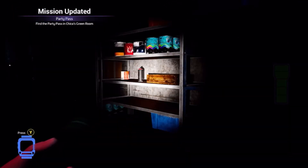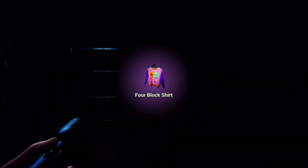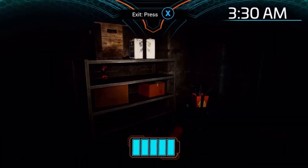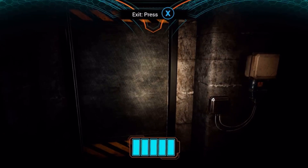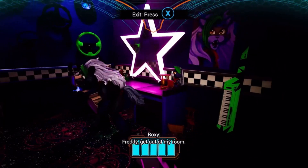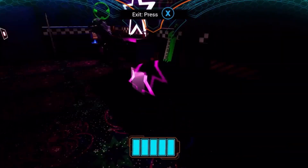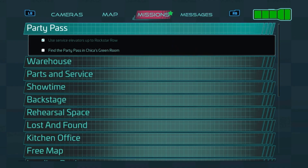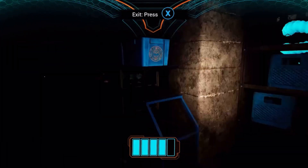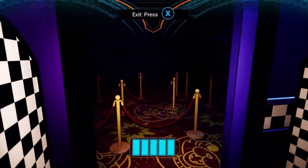Oh why do I hear crying? Oh, a present — that's cool. I'm in Freddy right now. So this way, I guess. Am I meant to be Freddy? Oh, I am. I really need to get your thing though. What is it that I need to actually get? Find the party pass — in Chica's room. Oh no, not this room. This is not Chica's room. So how do I get the party pass then? How do I do it? Is it in here? No, it's definitely not in here.